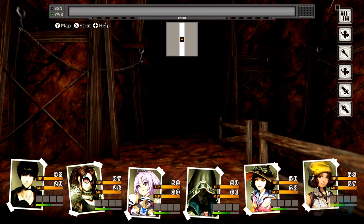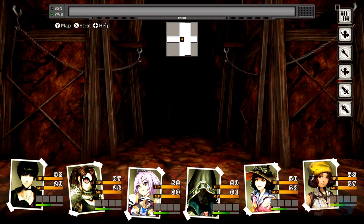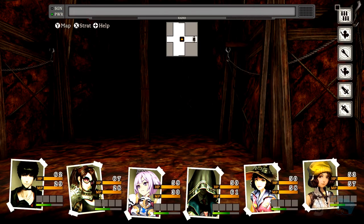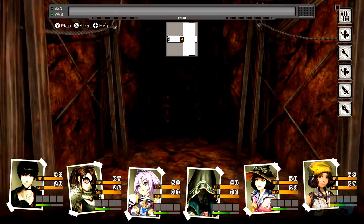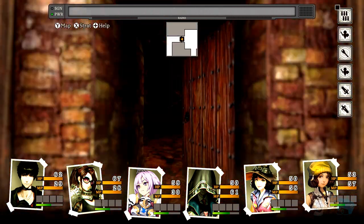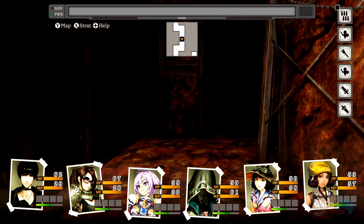We've got a good team. We have frontliners, a mid frontliner, a tanky frontliner, and one super speedy girl. There's a blue built door — interesting. And we have two magicians in the back and one healer. Maybe I should have had an archer instead.